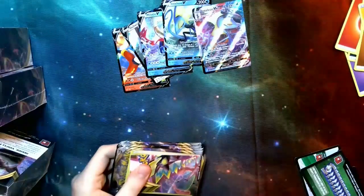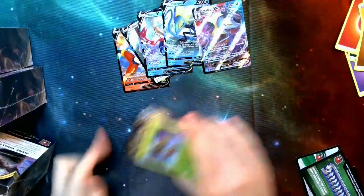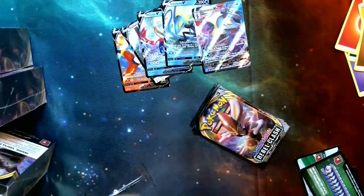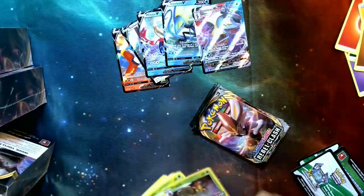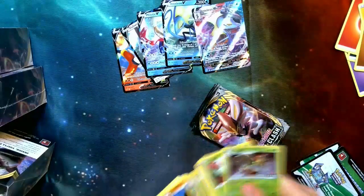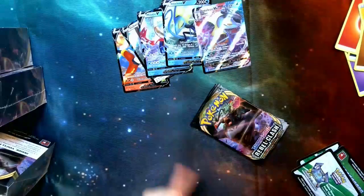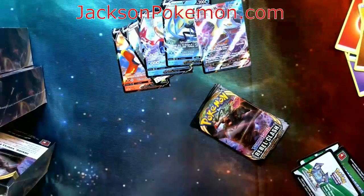Starter kits — we have a Flapple starter kit. Flapple looks like it could be a lot of fun. There are definitely some strategies out there with it, but what those are going to look like — don't quite know yet. We've got the Flapple and the Fighting starter kit.